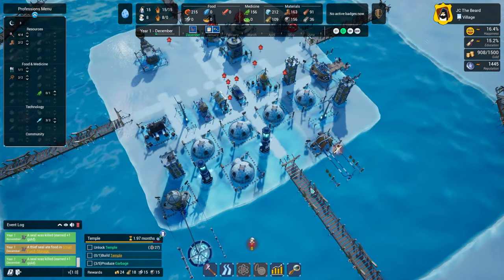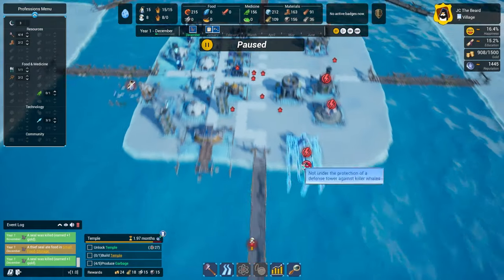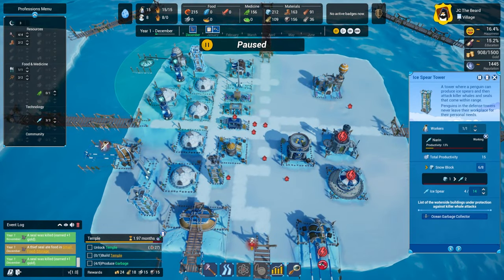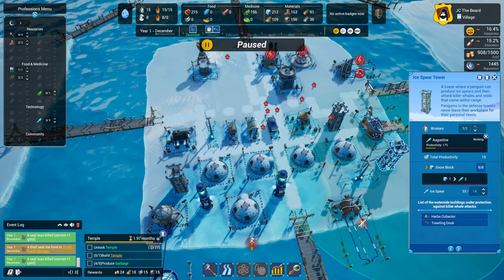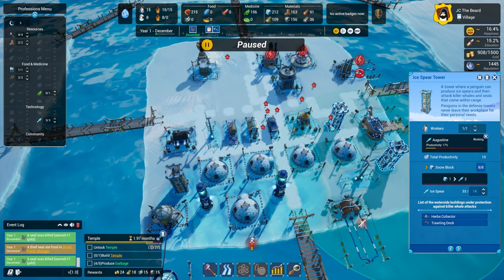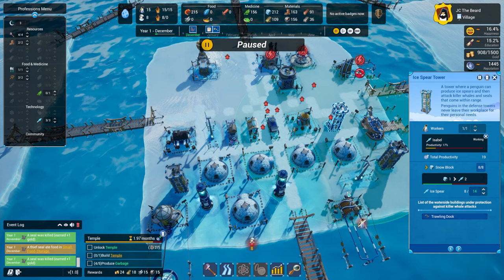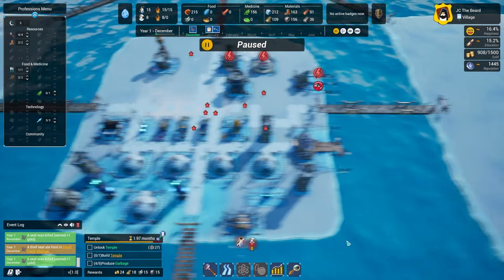Let's get off of super turbo mode here. Remember, it is December — we have a large group of seals coming. Make the ice spears. This one has 33 — I guess they all went here after I demolished the rest of them. We need to make sure that we have defense stuff available. That is definitely going to be a huge problem to deal with.